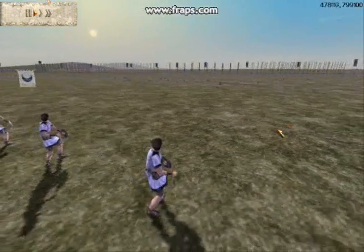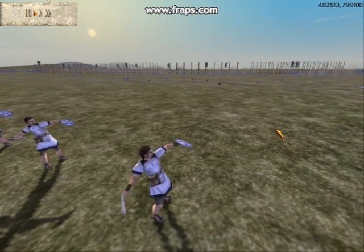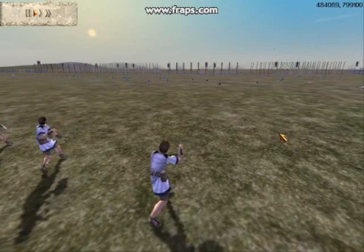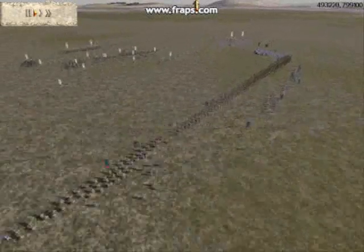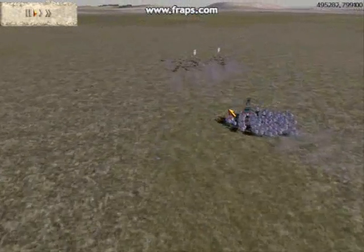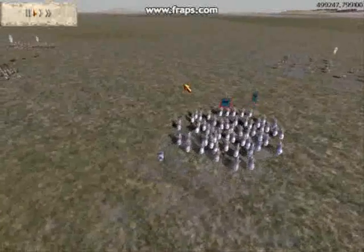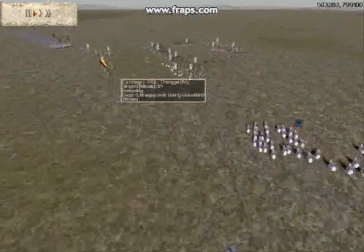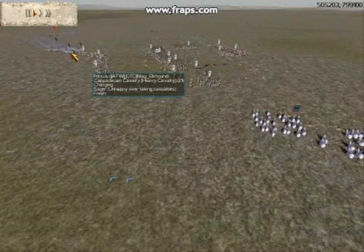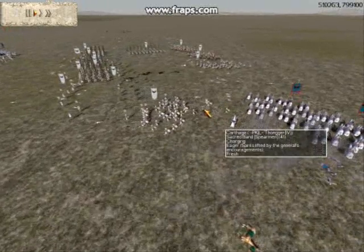My slingers are just popping shots at his guys. His Cappadocians are going to swing to my right while my Numidians toss javelins at them, though they could be out of ammo. He swings his guys around and some of my slingers got ahead of themselves — they're going to get smashed by those guys.